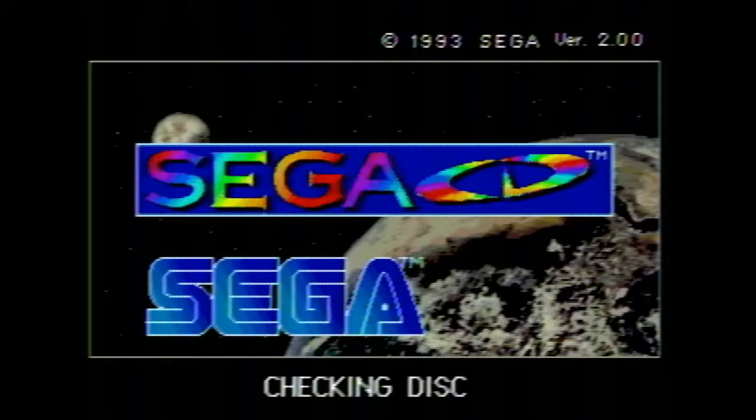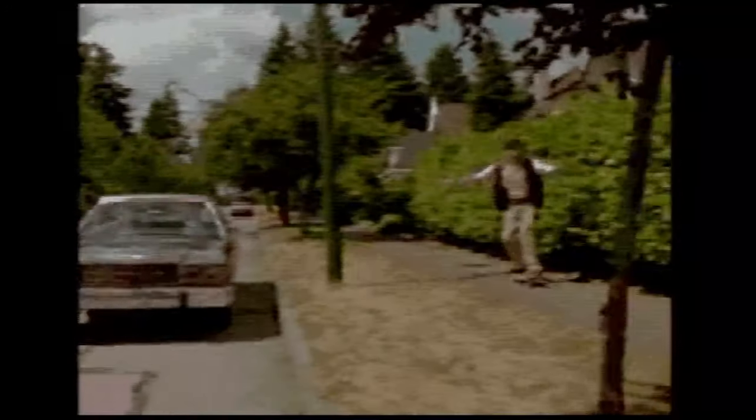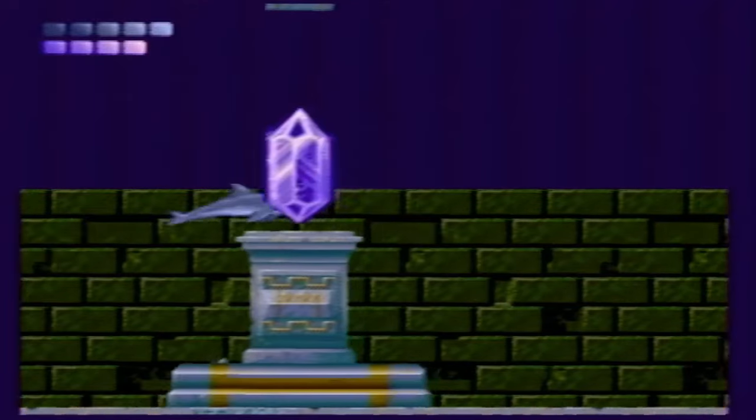We are talking Sega CD here, so you know what that means: FMV! The Sega CD was known for its use of full motion video. And while it gets a lot of flack for its grainy video quality, it was still one of the early consoles that could play videos. So does Echo the Dolphin for Sega CD include FMV? Why, yes it does! And it can be found in the Atlantis level — the library — where you can check out all the latest dolphin documentaries. 'Dolphins breathe air, though they live in the sea.' What the hell?